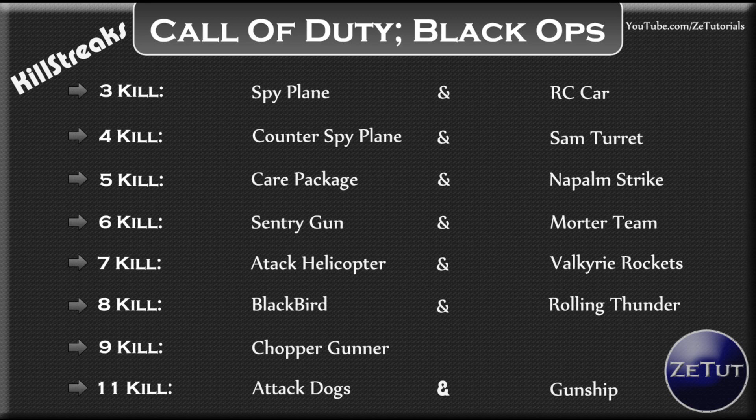The Blackbird, at eight kills, is UAV with directional arrows showing where players are heading. So you'll not only see the red dots of where people are, but also a little arrow showing which direction they're running, letting you cut them off. Notably, the Blackbird cannot be destroyed by the SAM turret — it's indestructible. That's very fair because the SAM turret is only four kills, but the Blackbird requires eight.